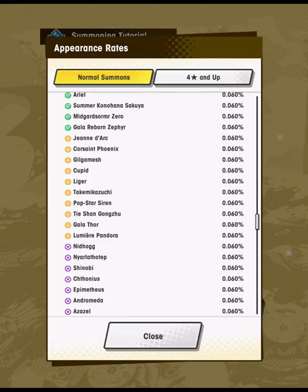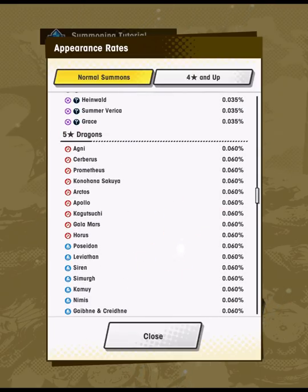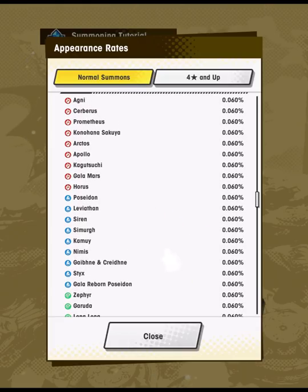Having Gala Thor to fill the hole in the light element seems strong. Within Flame, some alternatives to Gala Mars are available to unbind for free using Draconic Essences by playing the campaign. But in light, there's not really a strong mergeable dragon yet — that's why having that first Gala Thor might be more valuable to you.